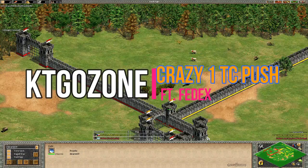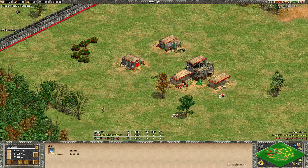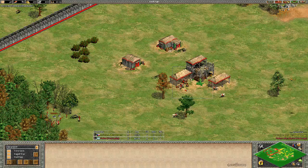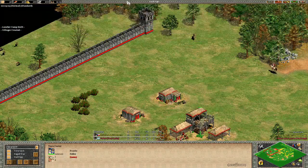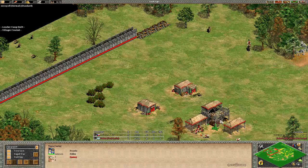Hey, hello there, KTGOZone here, and this is another video of Age of Empires. We have a crazy game today between Fedex and Dracont — both are very good Arena players. This is a special game featuring Fedex doing an absolutely nuts level one-TC push. He's playing with the Franks; it's a Franks mirror, and he's playing as red.